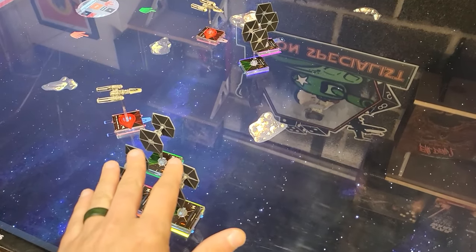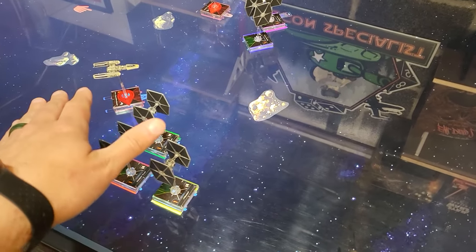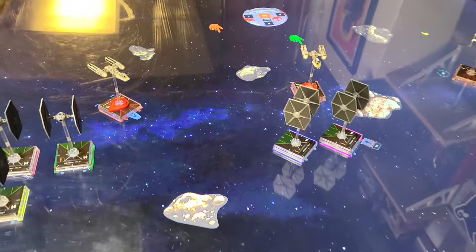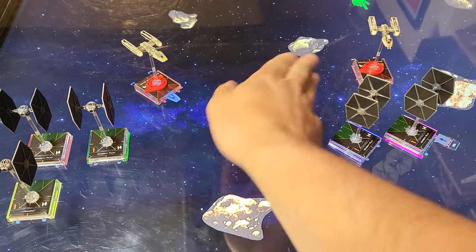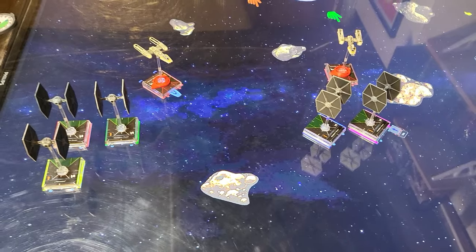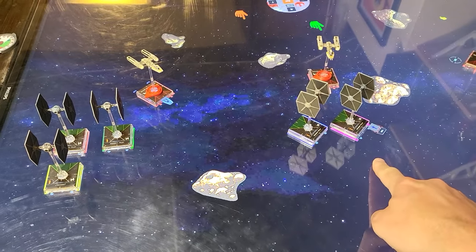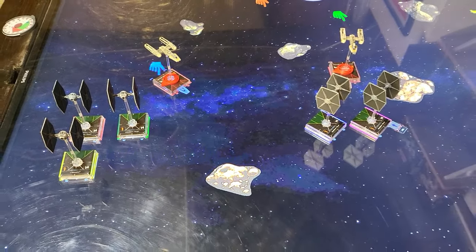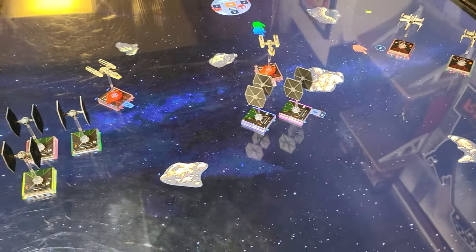Turn two: the groups of TIEs absolutely whiffed against Joseph — they couldn't roll anything. The next group of TIE fighters also tried against Joseph and Robert and put almost no damage through. Brown definitely ate it, pink received a damage and was ionized, so he's going one-straight. Turn three is up, and in about another turn we'll have more TIE fighters show up.